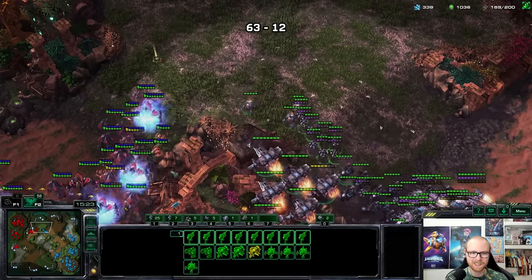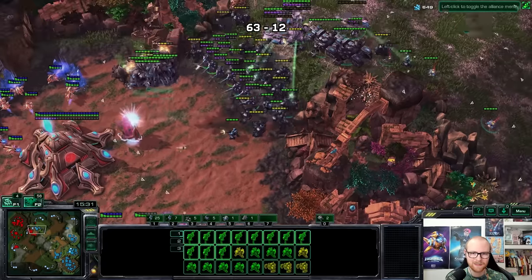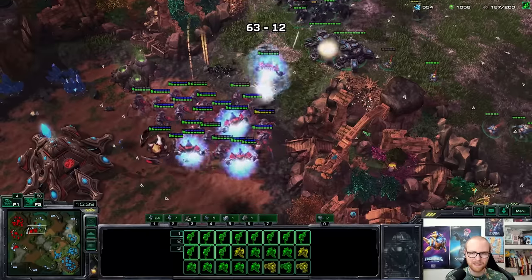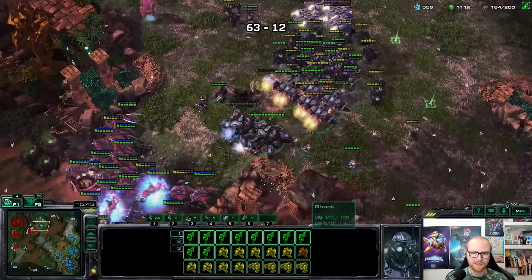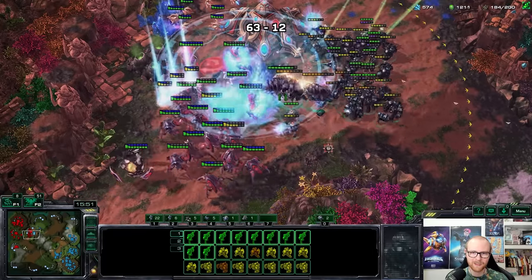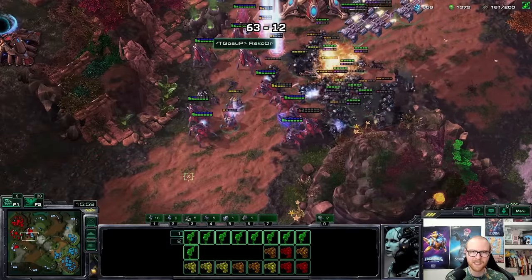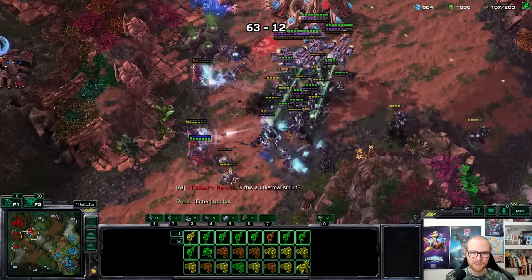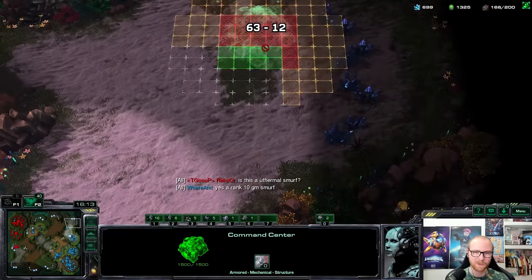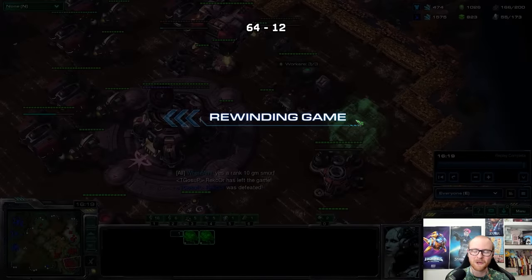Let me drop some fat EMPs — look at the archons just disappear instantly! Now we can kill the immortals as well. I think it's wise to back off momentarily, heal up, and wait for 2-2. His army looks pretty tiny. Does he have a battery? No — he wants to fight without a battery, that'd be crazy. I can just kite this forever. He does have a disruptor — let me get EMPs on those. He tries to get my ghost but I won't let that happen. The disruptor killed one ghost. Let's kill the pylon forcing the warp-in.